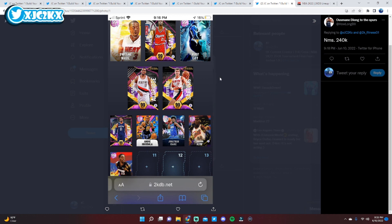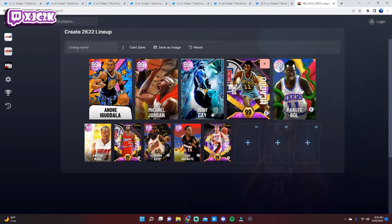This team with MJ, Manute, Mo Bamba, Bob McAdoo, and the pieces you already had is a much more successful squad that you'll have for the significant future. Those top cards like MJ and Manute couple really well with your existing pieces, so hopefully that helps you out.